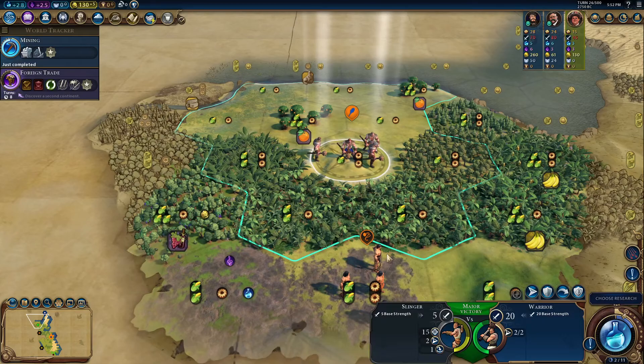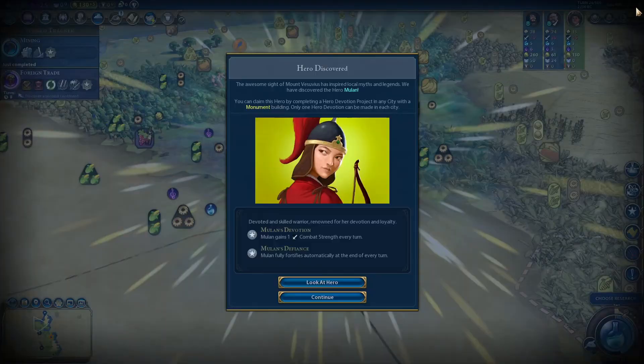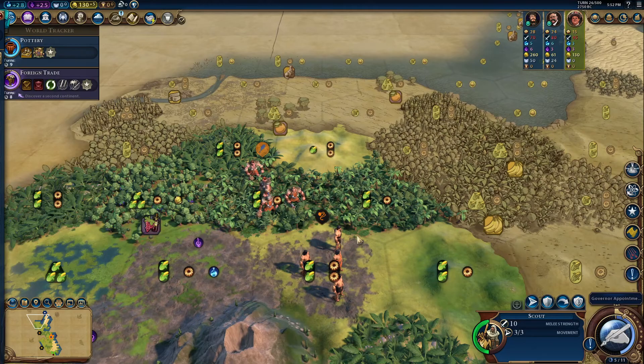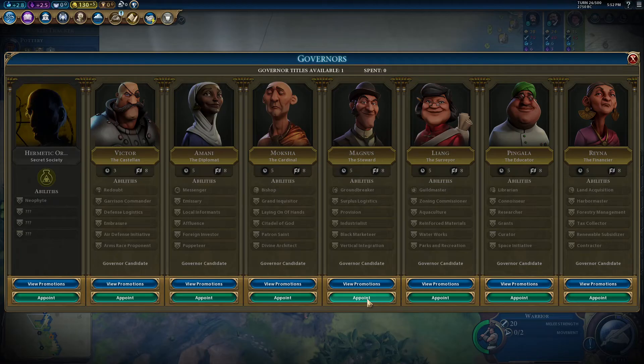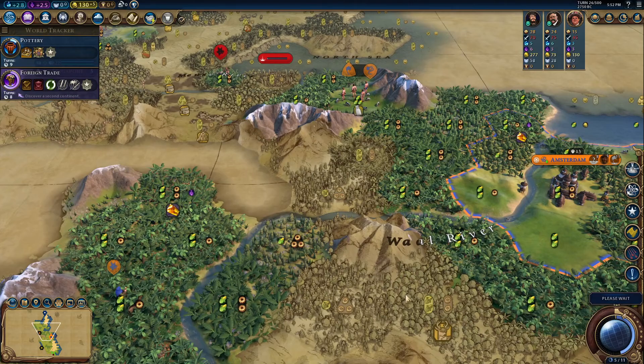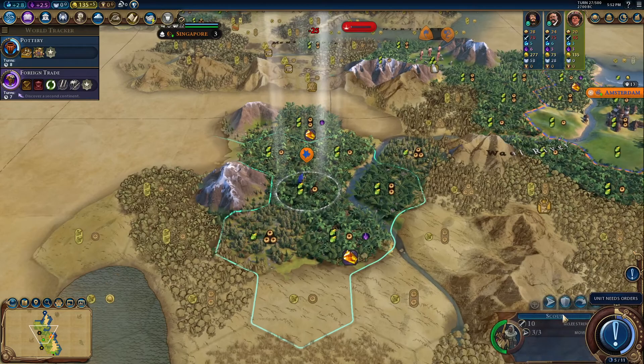Okay, maybe that Italian mountain — yes, we have Vesuvius! Thankfully we got Mulan. We discovered another society, and we got the Eureka for Astrology. With that said, let's go ahead and get to Pottery — we have Mining researched. Let's go ahead and promote Magnus. I want to get you to Amsterdam as soon as possible. Let's send you up north. Things are not looking bad at all, though as I say that I'm probably going to jinx myself.